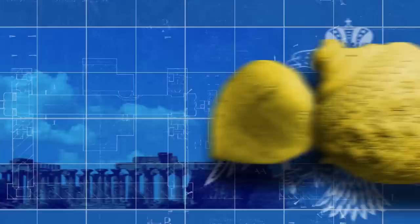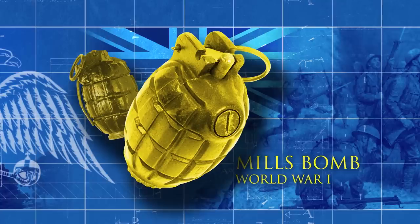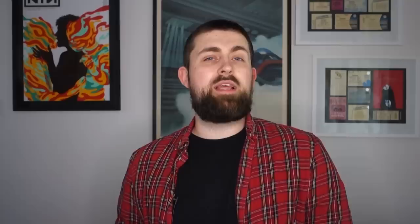Rudimentary grenades and hand-thrown explosives have been around since the time of the Byzantine Empire, around the mid 700s BC. The first modern hand grenade however was the Mills Bomb, issued to frontline British troops in the First World War. It resembles many fragmentation grenades in today's popular culture, with its notched raised edges — the pineapple pattern. To get the story on how grenades work in the real world, I caught up with the Royal Armouries keeper of firearms and artillery, Jonathan Ferguson.